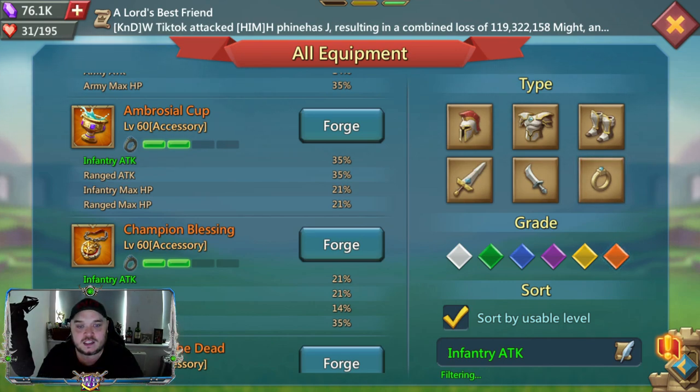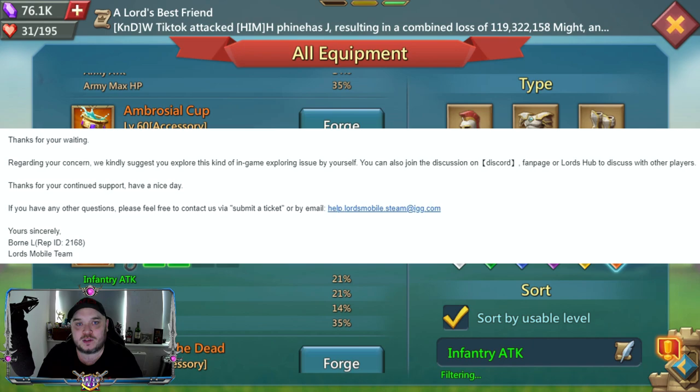Does that mean the Ambrosial Cup gives a better result because the 'initial' infantry attack is 14 higher before any add-ons like army attack? I did go through to IGG customer support and ask this question — who better to answer than the developers of the game itself — although the response I got was essentially: go test it and find out for yourself. So here we are.